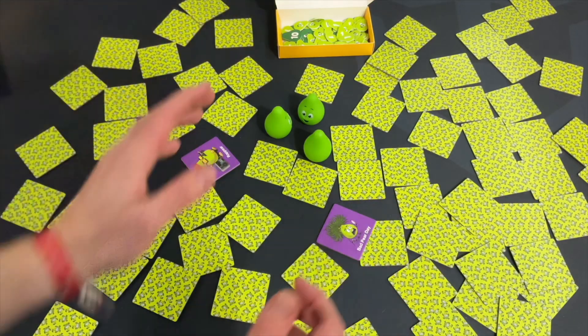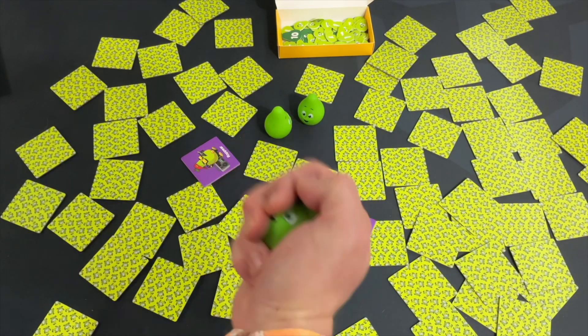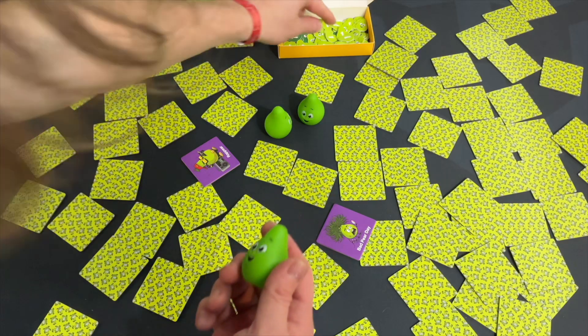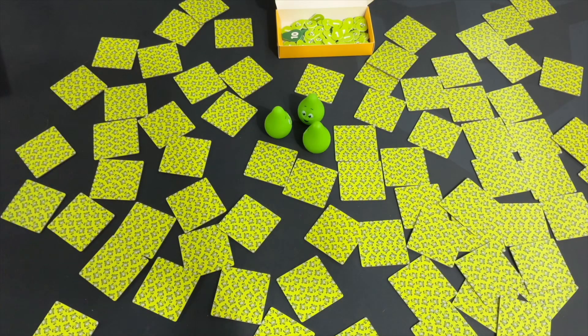Next, if you flip over the same color, it's a race for everyone to reach into the center and grab a pair and pull it back. The person who does not grab a pair will not get a point. Everyone else who grabs a pair will take one point from the box, then put the pairs back and flip the tiles back over, and it goes to the next player's turn.